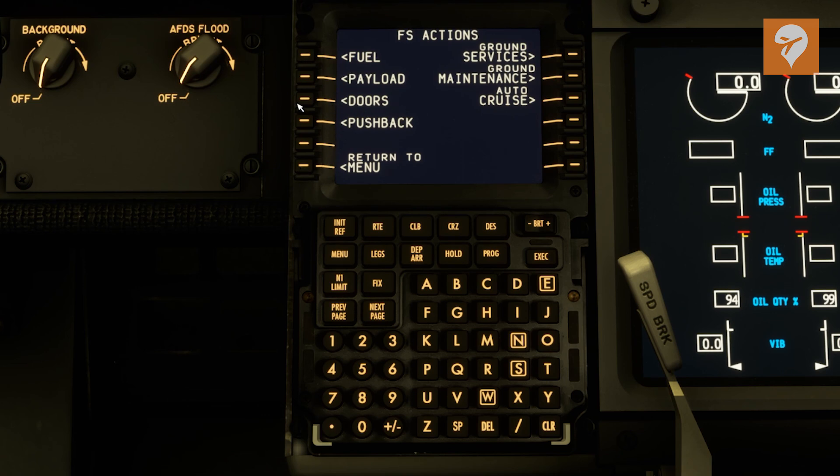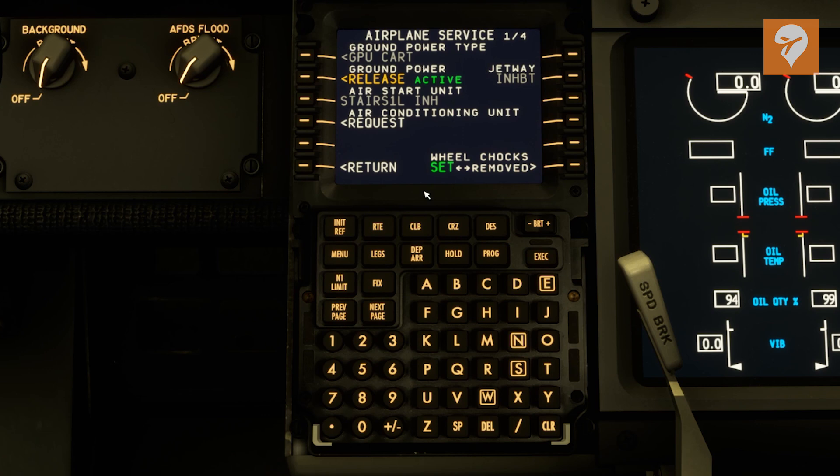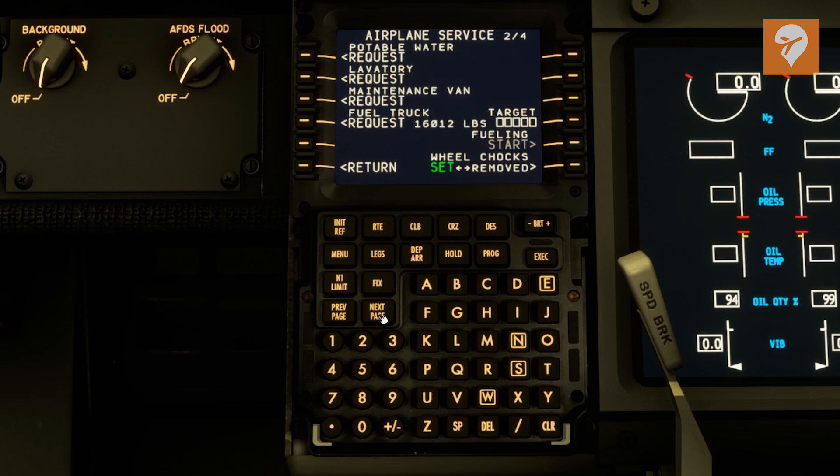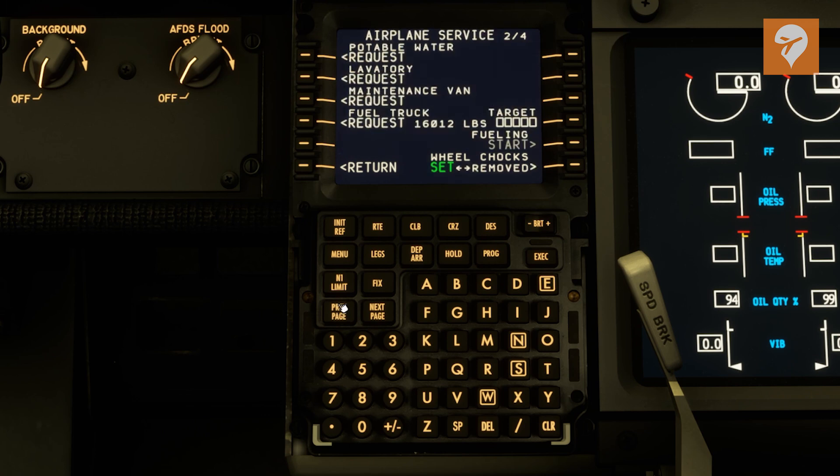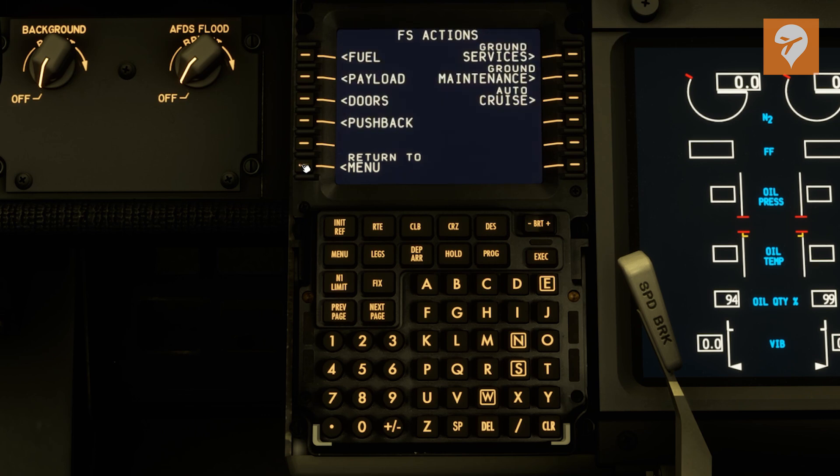This is where you can manage the doors, pushback, ground services — anything you would like to drive up to the aircraft can be requested here. Not getting into too much of this stuff, but those are the main ones I wanted to cover. The fuel and the payload are pretty important.